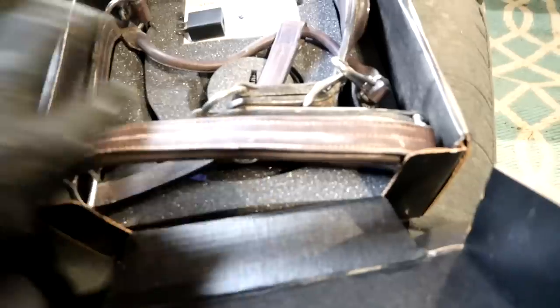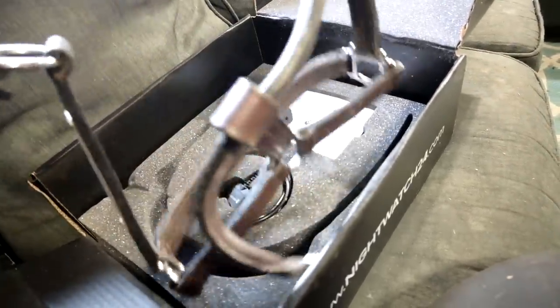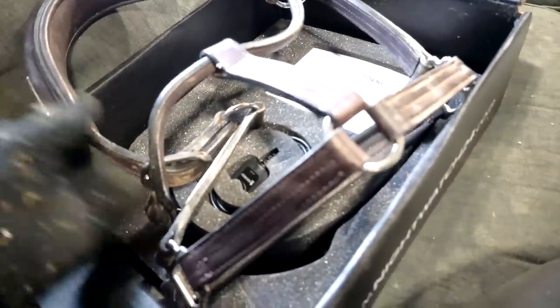I wanted to make sure that didn't happen to us again — enter the Night Watch. I got this monitoring system a couple of years ago. It's a halter that horses wear in the paddock, and you use it to monitor their heart rate. It sends alerts to your phone if there's a change in heart rate or if something happens where they're injured, worried, or stressed. To get all the functions, you need wifi in your barn, and we didn't have wifi — but now we finally got wifi in the barn, and I thought, 'Holy heck, why are we not using this?'